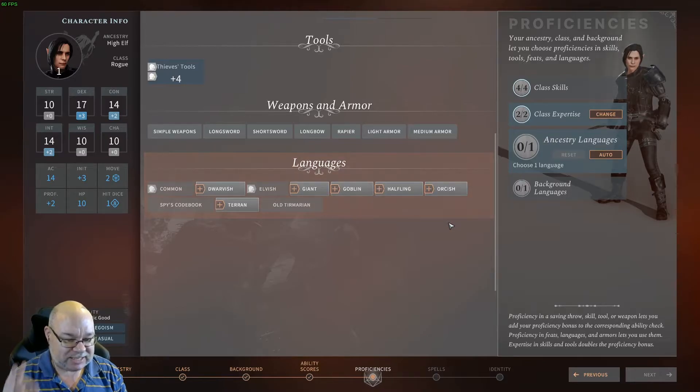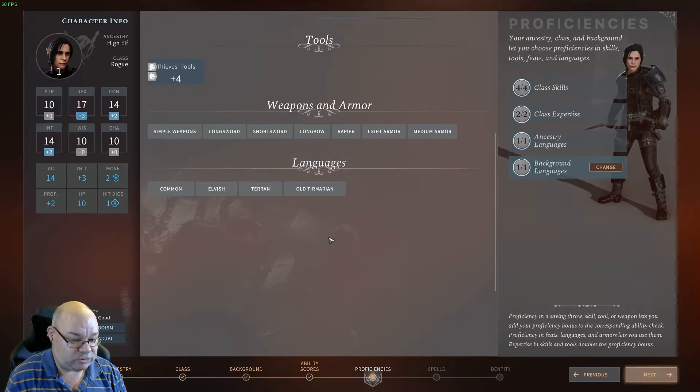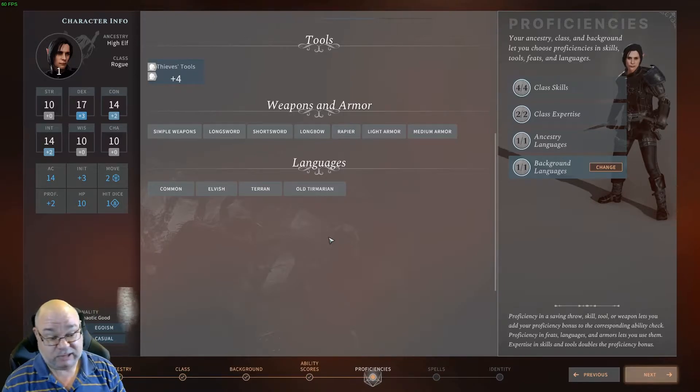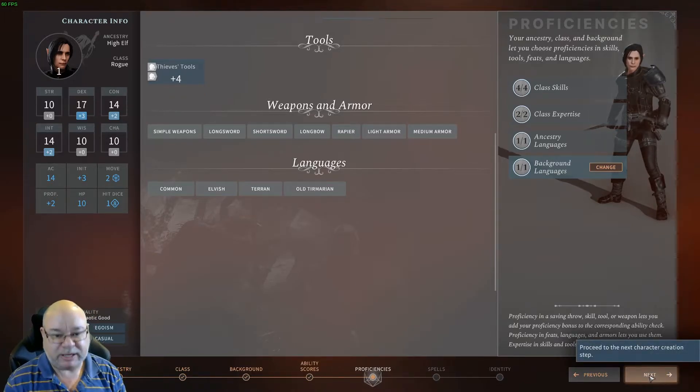We get to choose languages — an ancestral language and then one from our background. In early access, there are only two languages that are important: Terran and, importantly, Old Temerian. If you've got two languages, pick those two and go pick anything else. Everything in this game revolves around Old Temerian, so you want at least someone in the party who can speak that — it doesn't have to be your Rogue, but I get everyone to take those two languages if they can.